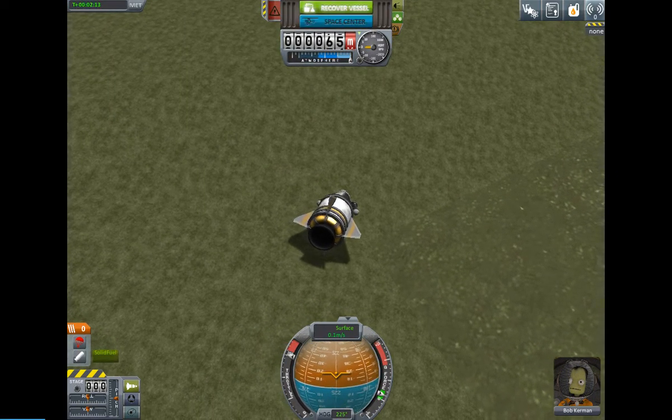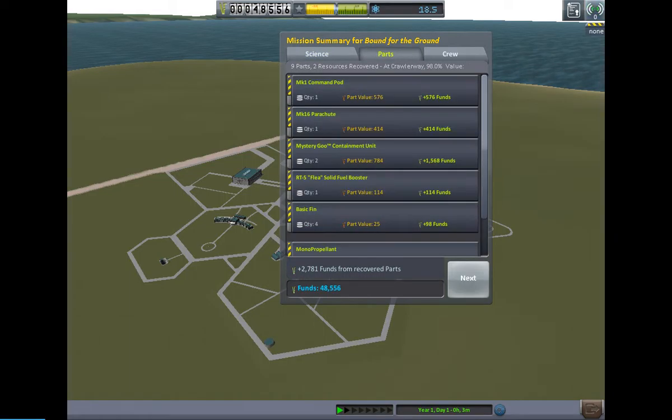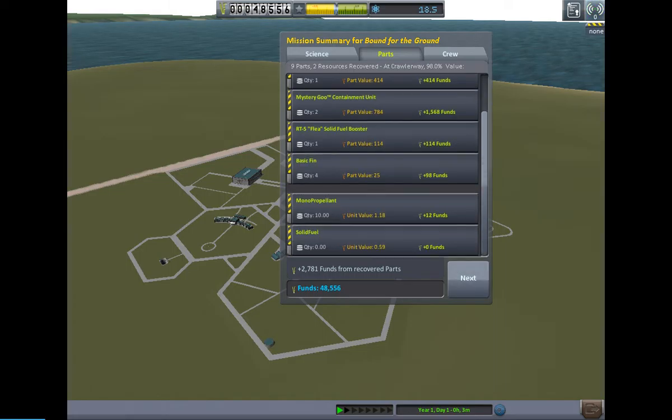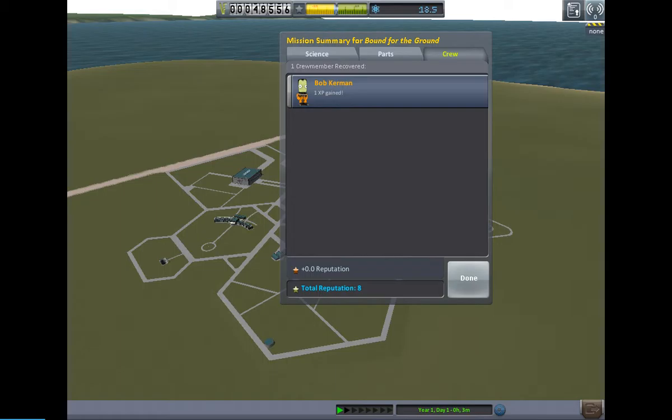Now we can recover our vessel and get all the science back. We got eighteen and a half science which is really good. Then we got additional funds from all the parts and from some of those missions that we had. Bob also gained some XP — and XP just determines how good they are at certain things.